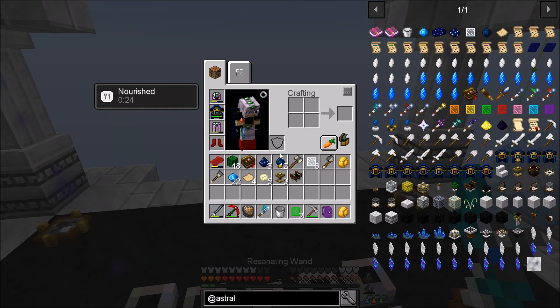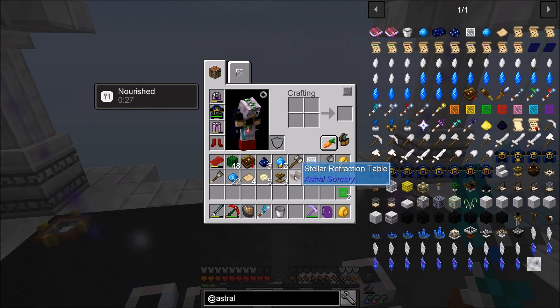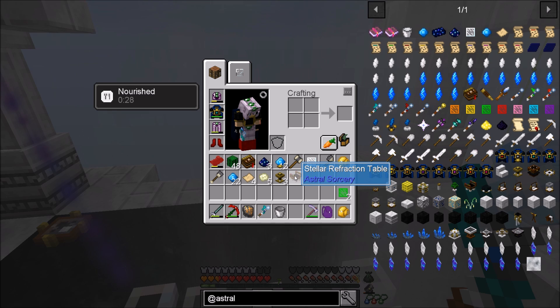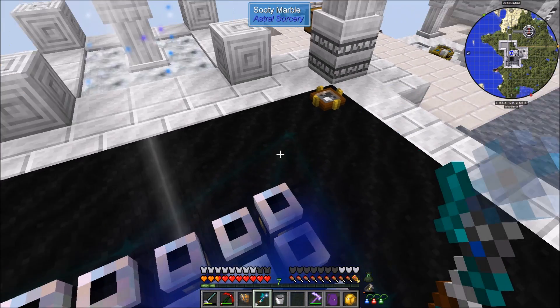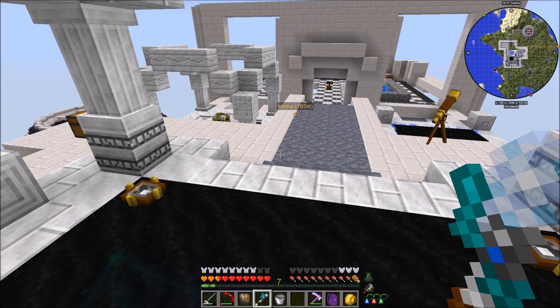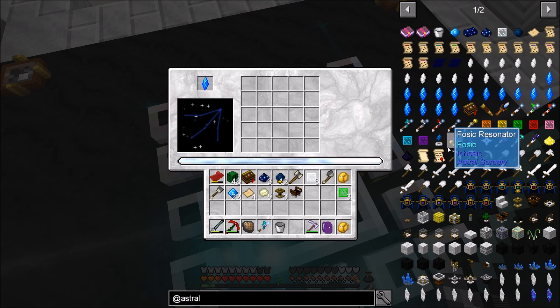I went ahead and prepped most everything for this so we can segue through the containment chalices and the stellar refraction table and then start into Abyssal Craft today, which is going to be the last thing before we move into Age 3. Honestly I'm starting to really crave Age 3. Age 3 is going to have the enchanting table, drawer controller, redstone - lots and lots of good stuff.